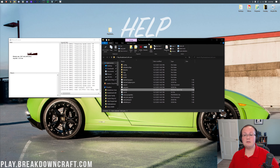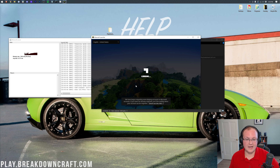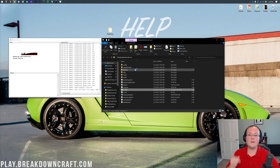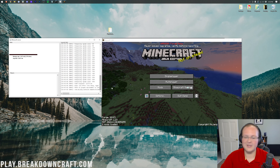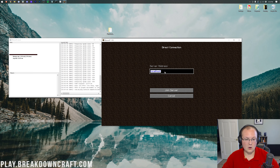At this point you can join your server. Open up Minecraft, making sure you're launching with the Forge profile. From the Minecraft launcher, use the Forge profile to launch into Minecraft. Click Multiplayer, then Direct Connection, and type in 'localhost' — that is always how you join your own server. Your friends will join via your public IP, but we'll talk more about that later. Click Join Server.